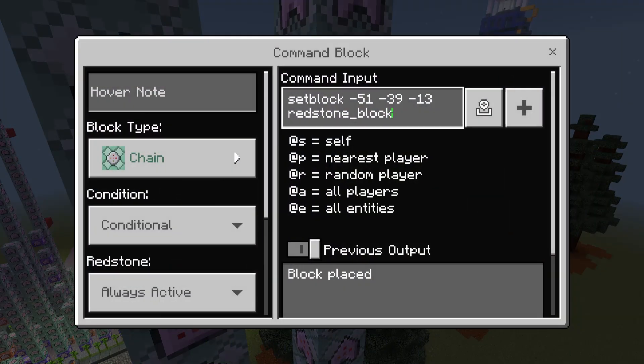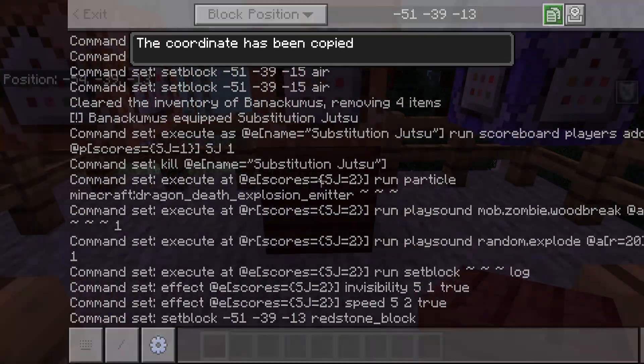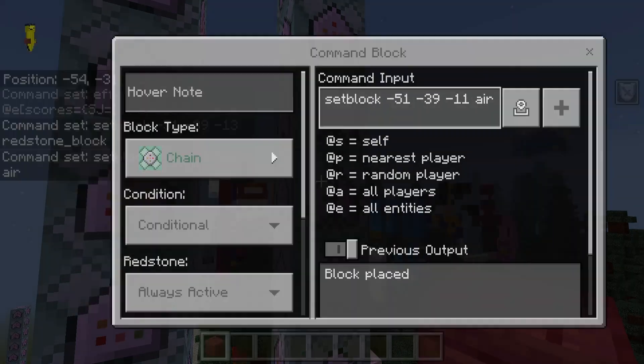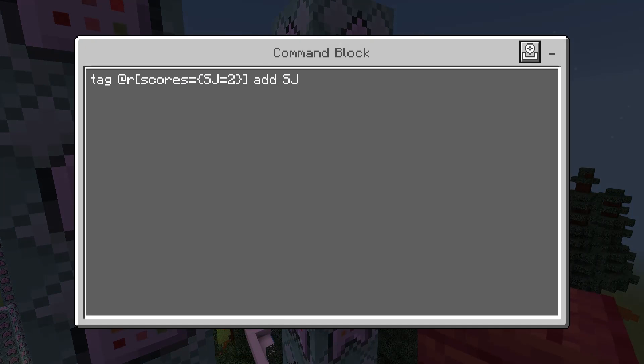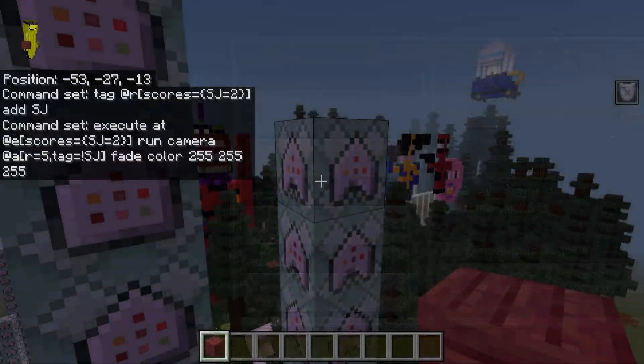Two play sound commands stack on top of each other. A setblock command places a log wherever you're standing. Then commands give anyone with substitution jutsu score of two: invisibility for five seconds and speed 2 for five seconds. Next, place a redstone block under your second tower. Another command stacks a second log block one block taller. Tag anyone with substitution jutsu score two with the substitution jutsu tag, and apply a camera fade that makes your screen flash white.